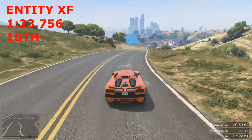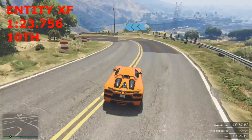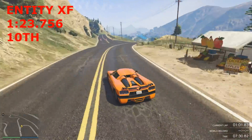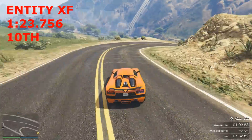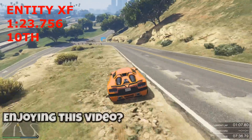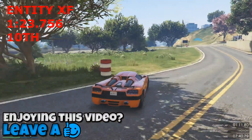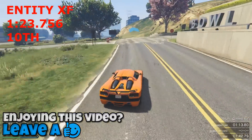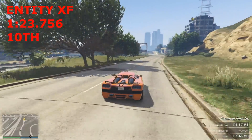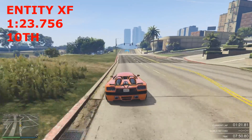Unfortunately, the only thing the Entity lacks is a slight bit of pace nowadays, because the handling is fantastic. It's four-wheel drive but with a slight rear bias — more of the power is sent to the back rather than a 50-50 distribution. It can understeer on tight turns, but it sets a really respectable lap time and it beats some other supercars like the 811, which didn't even make it into the top 10.